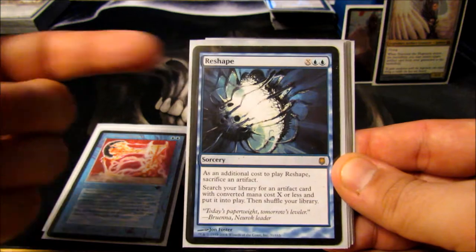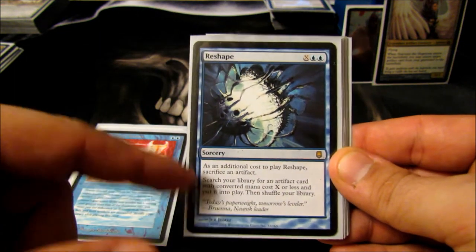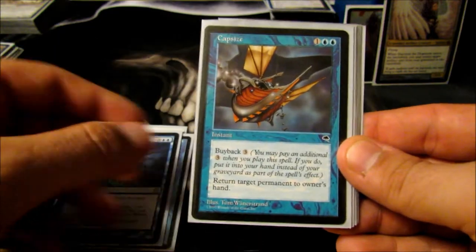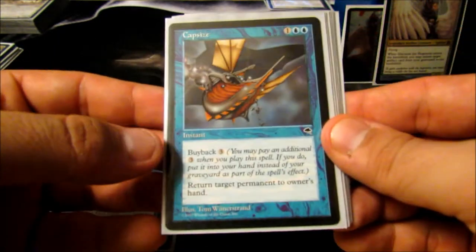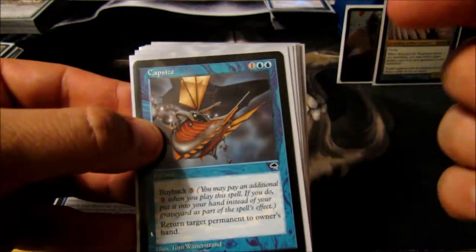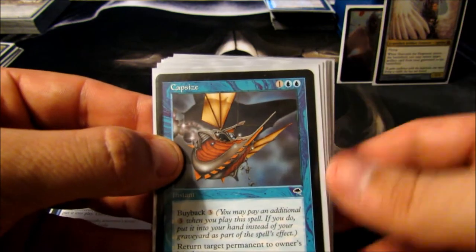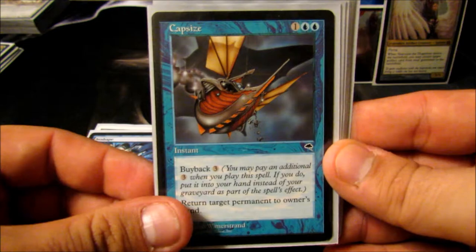Reshape — two blue and X, sacrifice an artifact, search my library for any artifact whose mana cost is X or less. Pretty straightforward. Capsize — three mana with a buyback of three, so for six mana I can bounce a permanent and keep it in my hand. Throw this down with my infinite mana combo — good times for me and bad times for you.